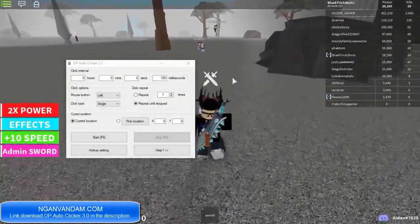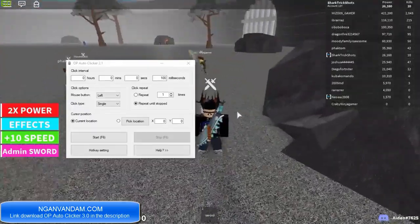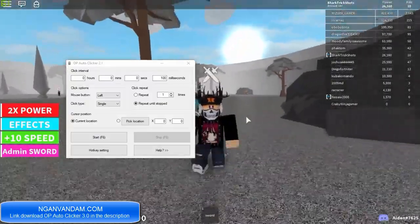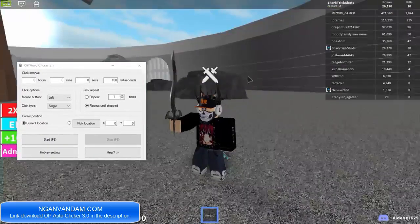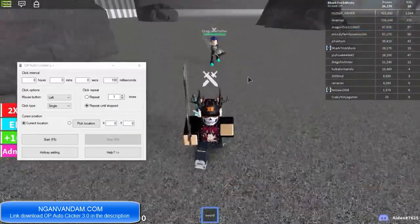Okay guys, so we're on Sword Simulator. If you join the game first, like this guy here, you will actually be really skinny and you will have a really bad wooden sword. I have actually already tested this auto-clicker out, that is why my character is less skinny. I've got kind of a cool sword — this sort of shadow sword. I can't remember what it's called. This guy's got it as well.